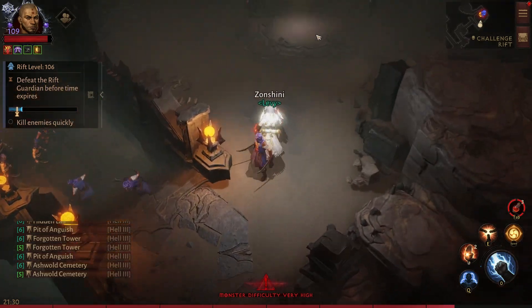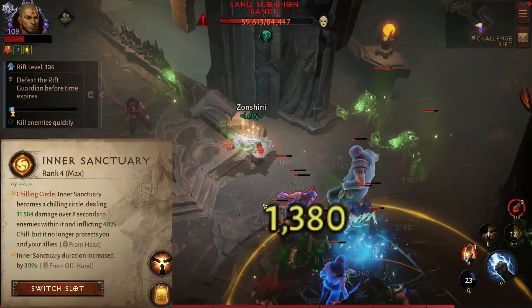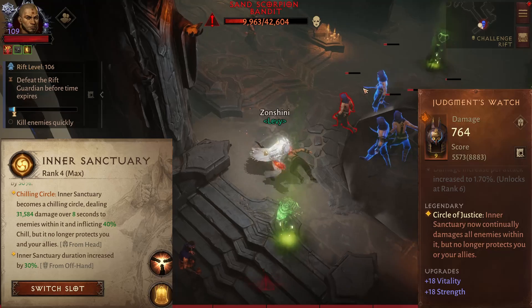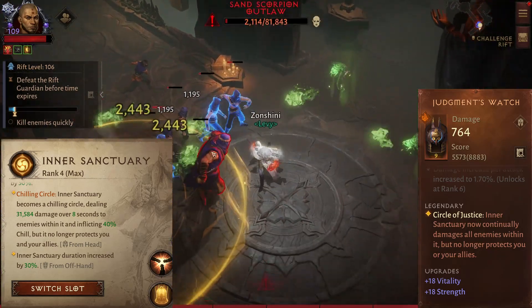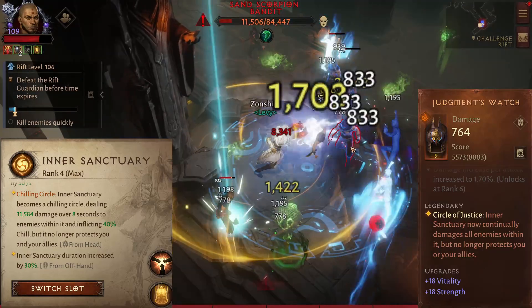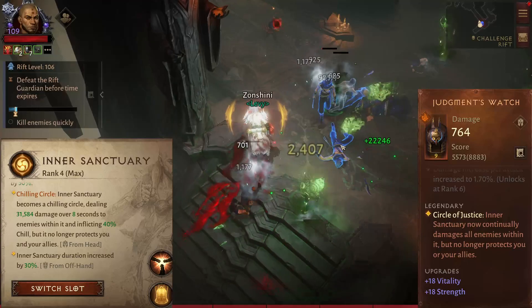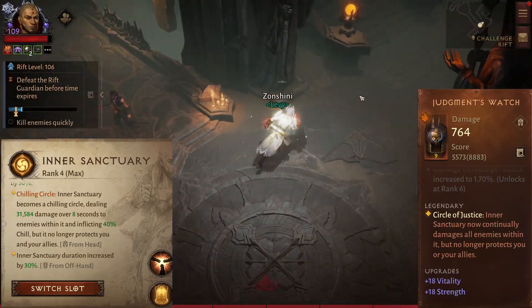With this build, you have two primary damaging abilities, and the first one will be Inner Sanctuary. With Inner Sanctuary, you want to be using Judgment's Watch. This headpiece makes Inner Sanctuary damage enemies inside it, and it will reduce its cooldown to 20 seconds. With its reduced cooldown, it now has really great damage per minute. And also because it is so big, it is really easy to kite monsters inside it.